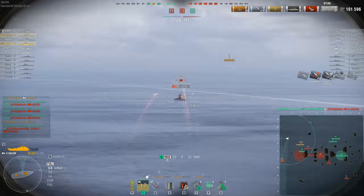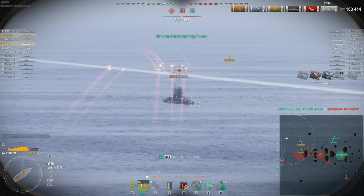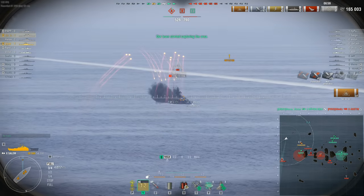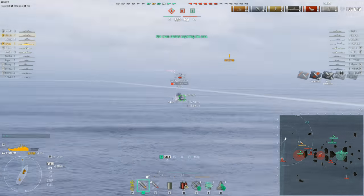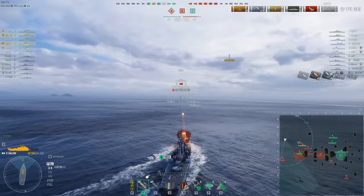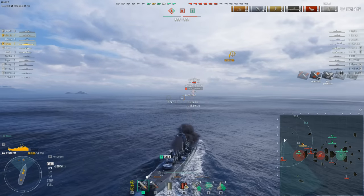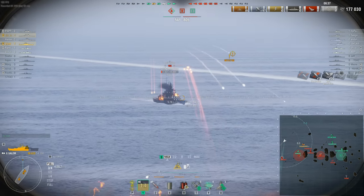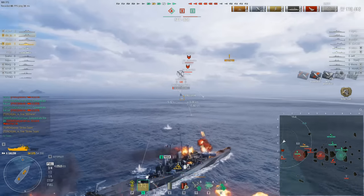They really need to start getting kills because they just lost the Des Moines, although somebody else has just equalized — they're now only 250 points behind. They really need to kill this Grosser Kurfürst, and the Summers has just sneaked into a cap circle. That cap circle is crucial because they're not winning on kills. If the Grosser Kurfürst would just cooperate and die, that would be lovely — but he's trying to heal the damage back.